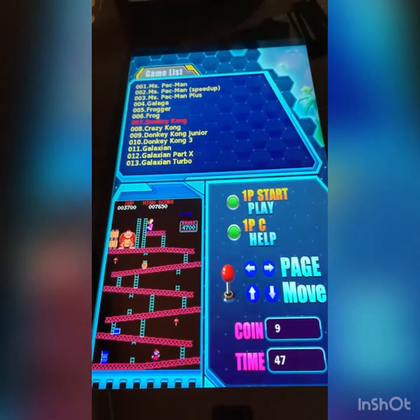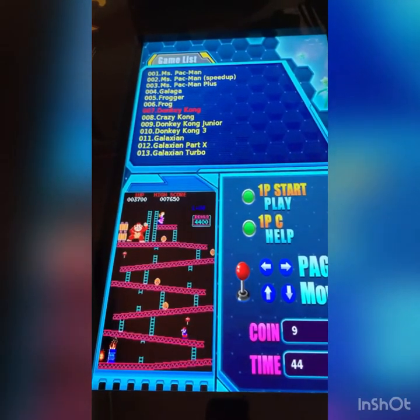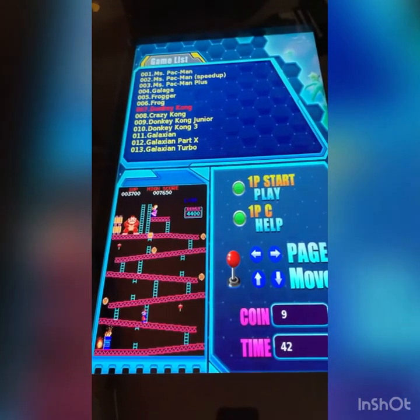When you see a game that you want to play, you'll see previews of each game as you rest the cursor on the different games, which is pretty helpful. There are a lot of games on this board — 412.